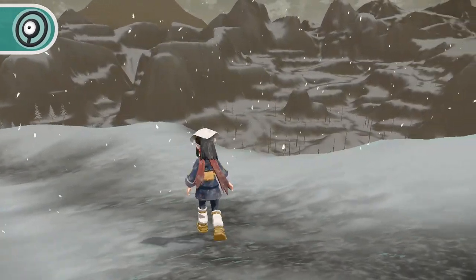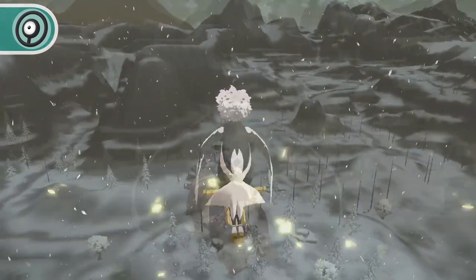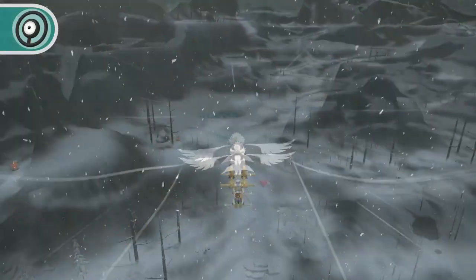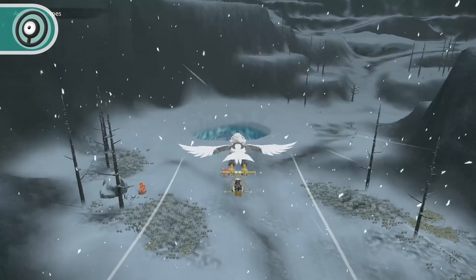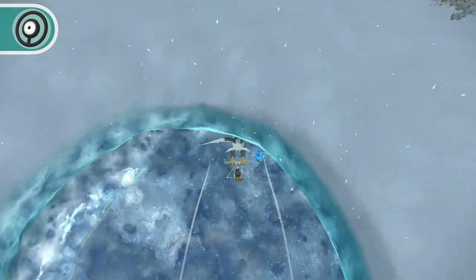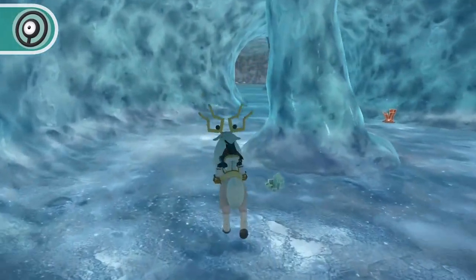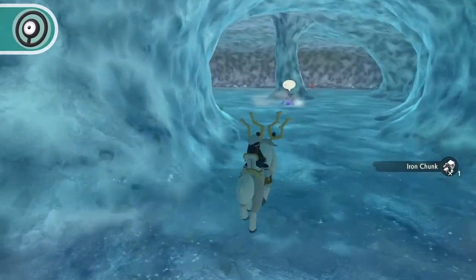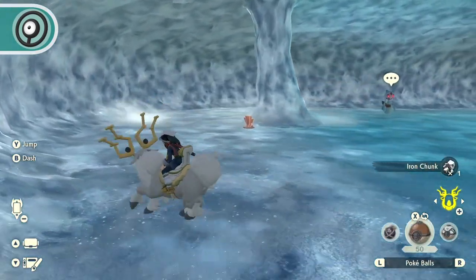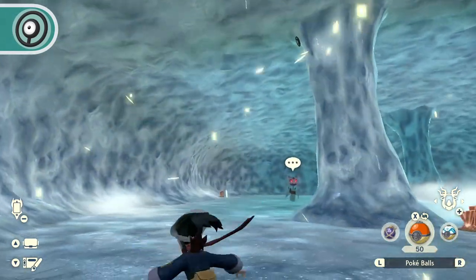Beginning from the Ice Peak Arena, immediately turn around and fly toward the center hill of the arena's approach. To the left of the center hill, you'll find a hole in the ground. Enter this hole and travel along the icy cavern until you come to an open area guarded by an Alpha Froslass. Hug the left side of this area and move towards the back side of the back left ice pillar. At the top of the pillar sits Unown O.